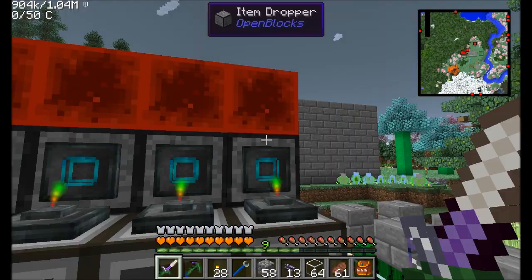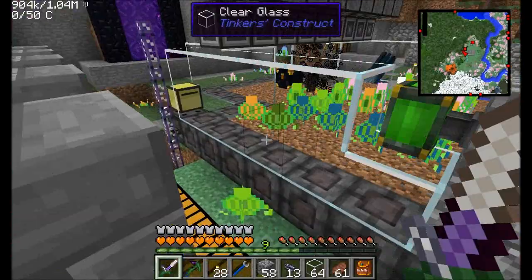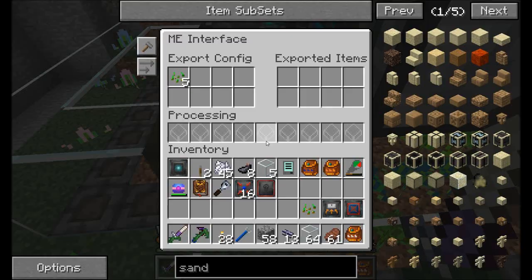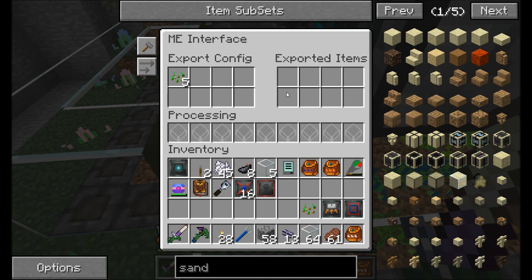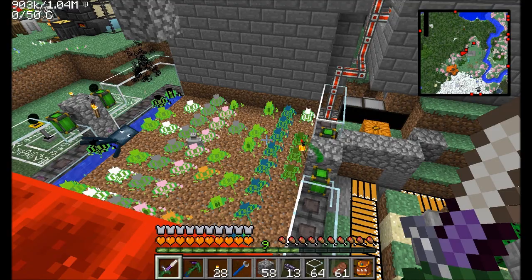We do have creeper plants somewhere in here. We don't have a lot hooked up, but remember — if your AE system isn't really capable of supplying the demands, you might have a little bit of a problem with tick rate, because these interface blocks don't like it when they can't supply the items they're meant to supply. That's another thing we want to keep an eye on.